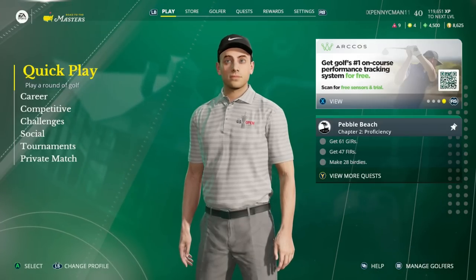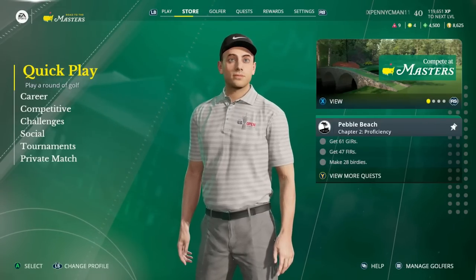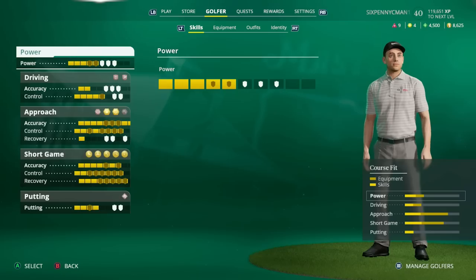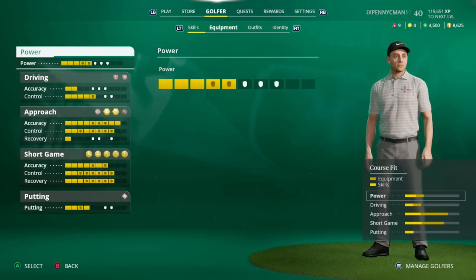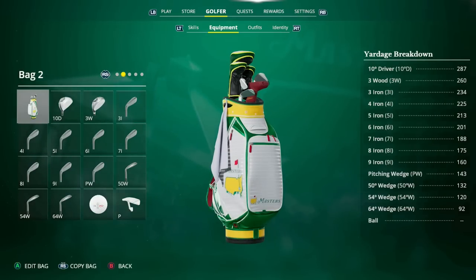When you're in the main menu, use RB or R1 to navigate to the golfer tab, then go into the equipment section. The equipment section is how you can customize your golf bag — not only the cosmetics for every club, but also the club you're using, the degrees of your wedges and driver. You can also apply club specs, which is how you actually improve your clubs.